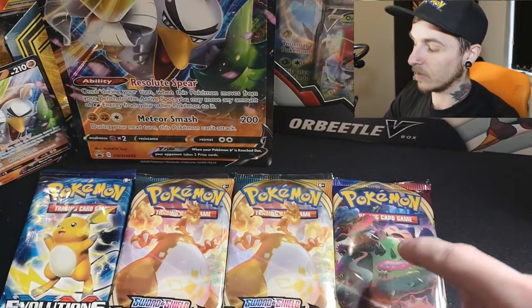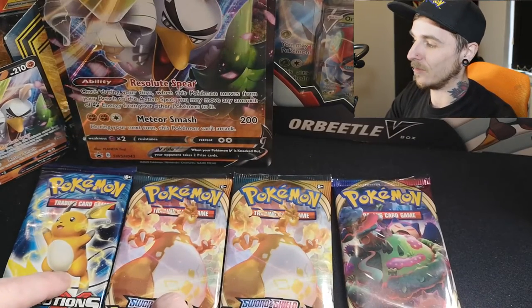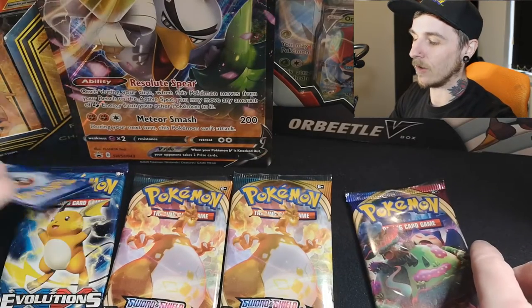We've got a selection of boosters: Evolutions, Darkness Ablaze, Darkness Ablaze, and Sword and Shield. So let's do them in this order — Sword and Shield, Darkness Ablaze, Darkness Ablaze, and Evolutions. Searching for that Charizard in these bad boys.